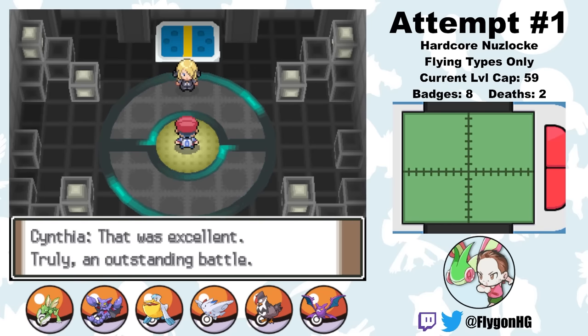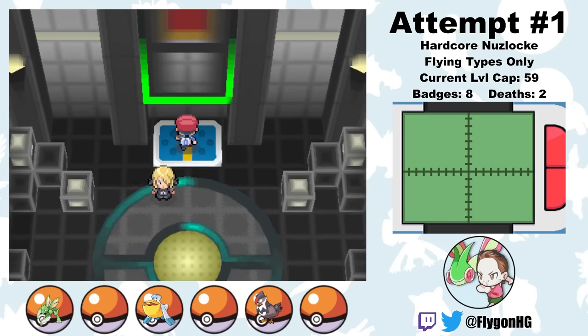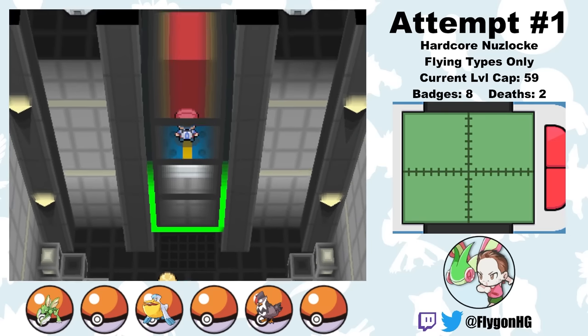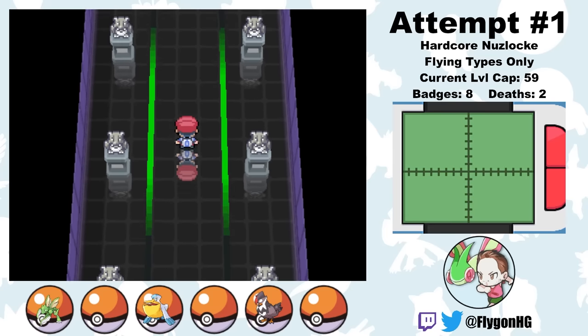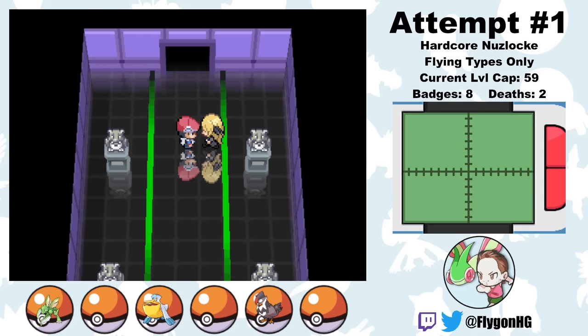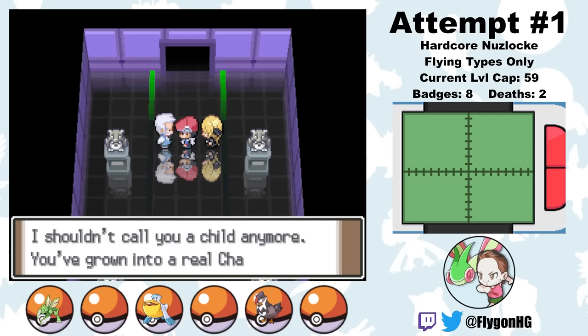Well, that was quite the trip. It really just flew by — it was plain fun. Flying types tend to have a pretty eclectic number of secondary typings, so these monotype challenges tend to have more resources than most. If you're looking to try a monolock, a flying type one is probably a good place to start — except maybe in Emerald, because Watson is really hard.